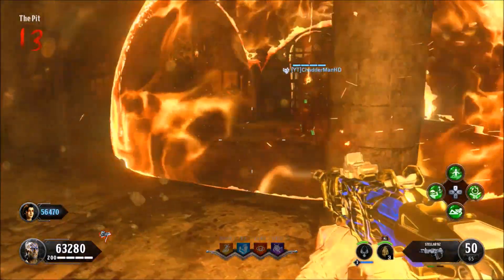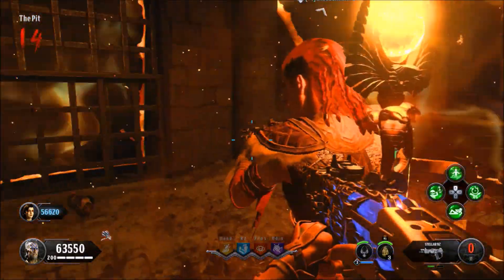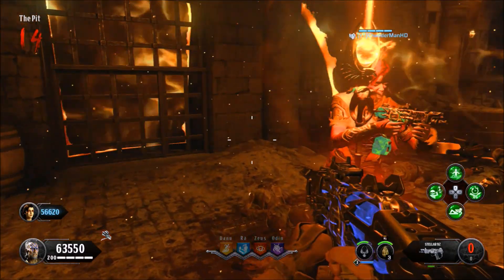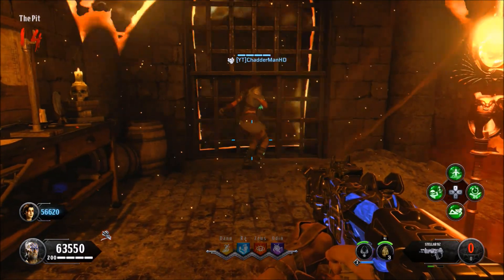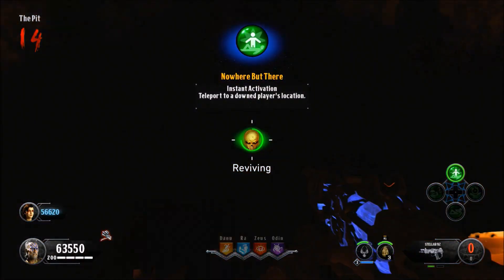From here, have the other player go down at the gate so we can teleport inside the room, so we do not go down and cancel out the glitch. When we're inside the room, the other player can just stay outside — it will be completely safe. If they do go down, the Scepter of Ra will revive them, which I will show you later on in the video.